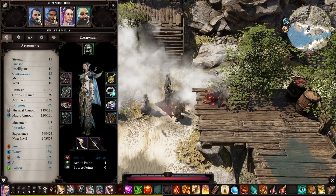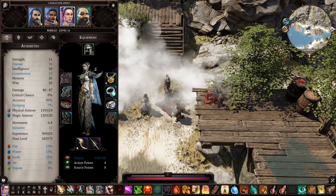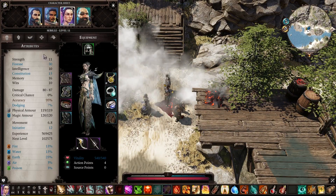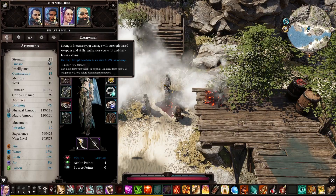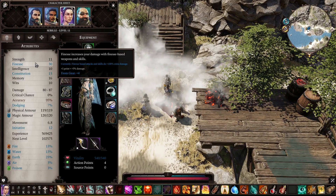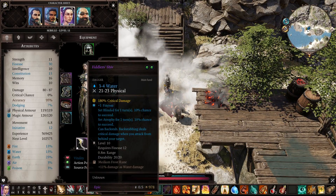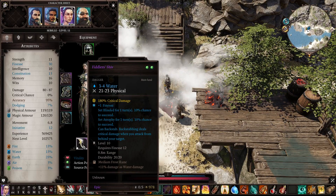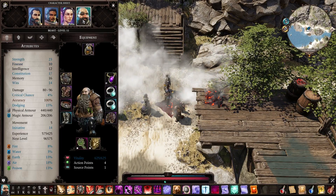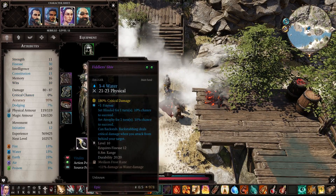The Rogue class benefits from finesse mostly. This is Seville — she uses finesse based weapons and therefore doesn't really need strength. I added one strength just for armor and then all her points are in finesse. The finesse based weapons are daggers and some rapiers, also bows and crossbows. As you can see the one-handed axe is a strength based weapon unlike the dagger which is finesse.